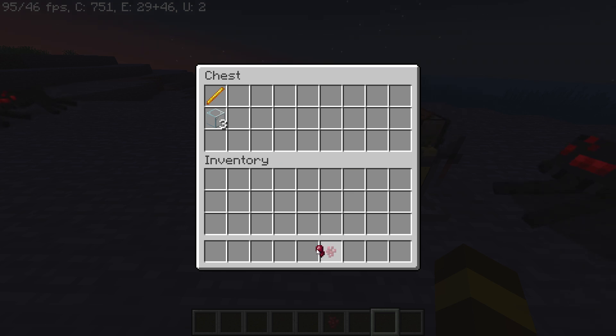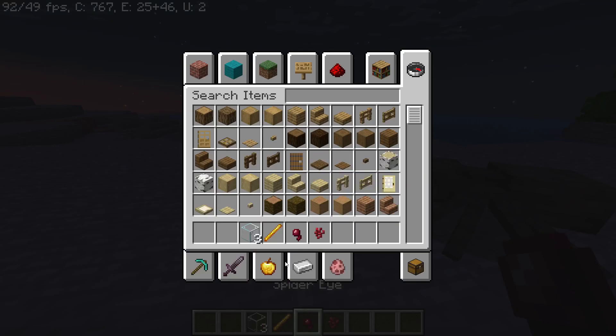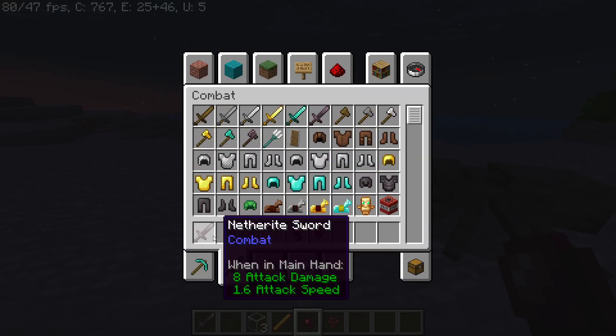After that, in your brewing stand you need a spider eye for making a potion of poison, a nether wart, a blaze powder, and a water bottle. Now to get a spider eye you can get it by killing spiders like this.